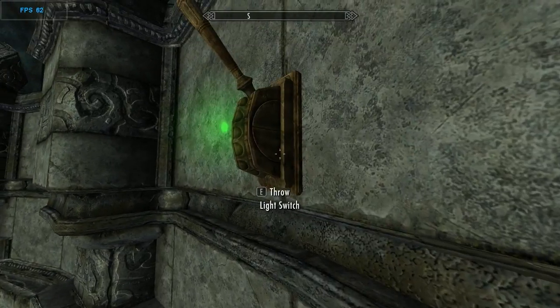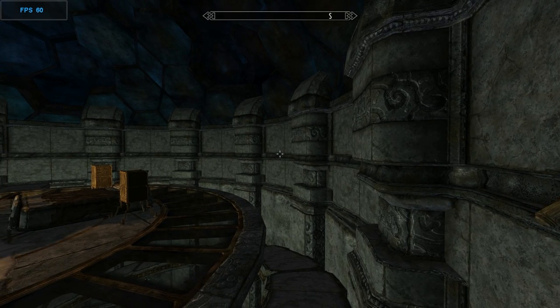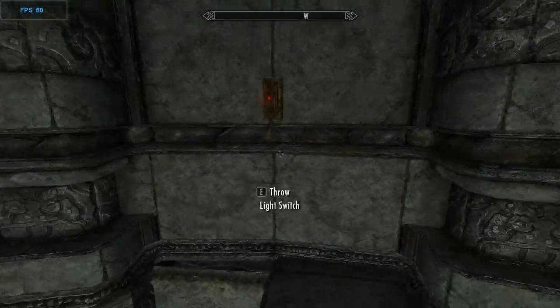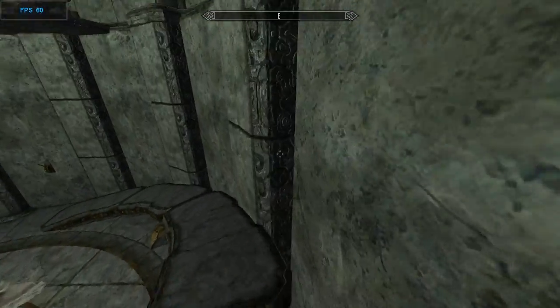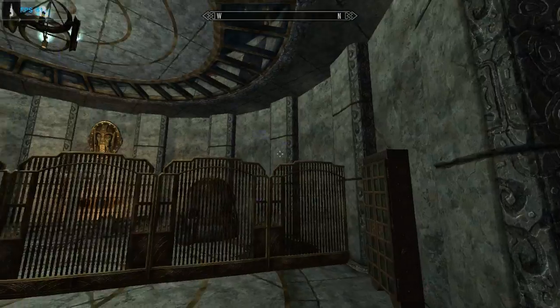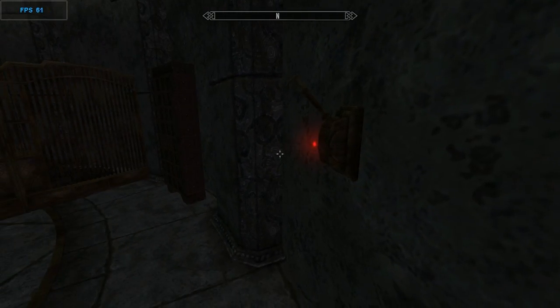Now the big plus about this mod — and what it shares with the Inkwell Home — is these light switches. These aren't really seen in any other home mod that I know of. Here it is with the lights off and with the lights on. Let's go downstairs, which is pretty much the work area, and once again here's the light switch — lights off — and let's turn that back on.